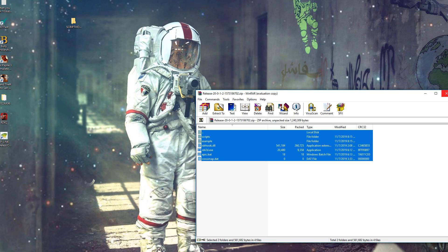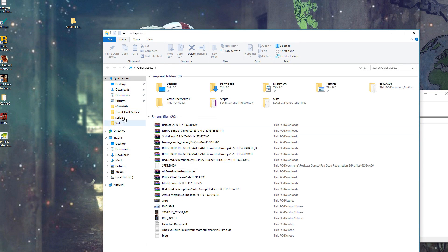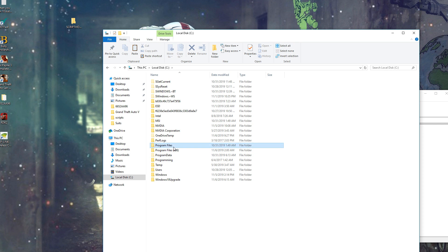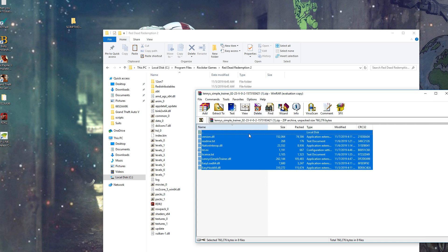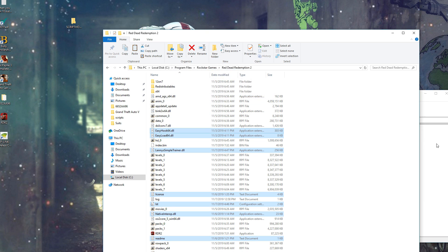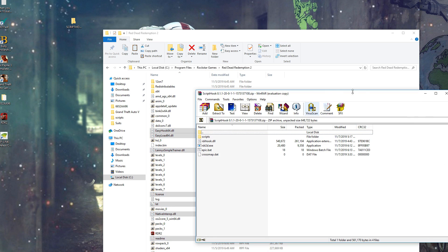Now for Lenny's Simple Trainer, all you have to do is open up the file location for Red Dead 2. Mine is in This PC > Local Disk > Program Files > Rockstar Games > Red Dead Redemption 2. Select these files, drag them into your directory, click Continue. We have successfully installed Lenny's Simple Trainer and also installed Script Hook.